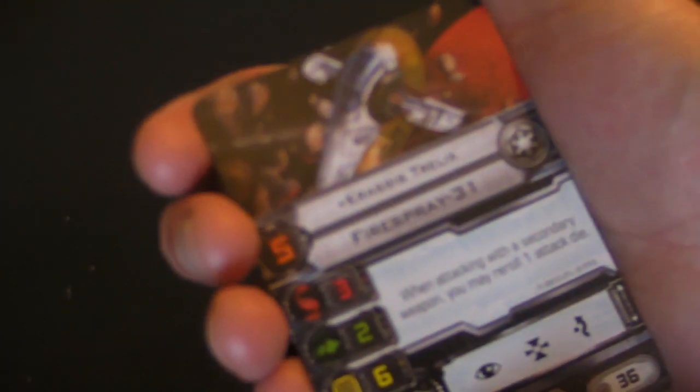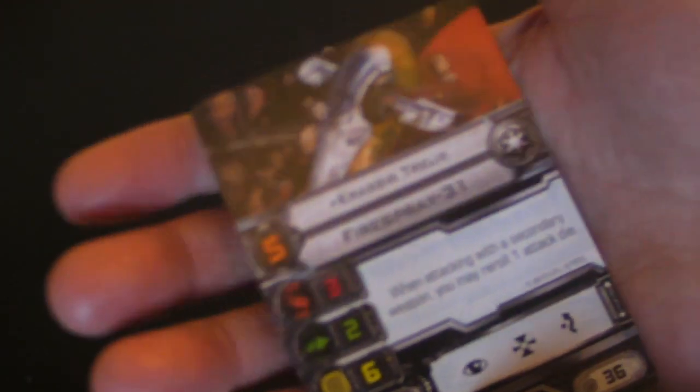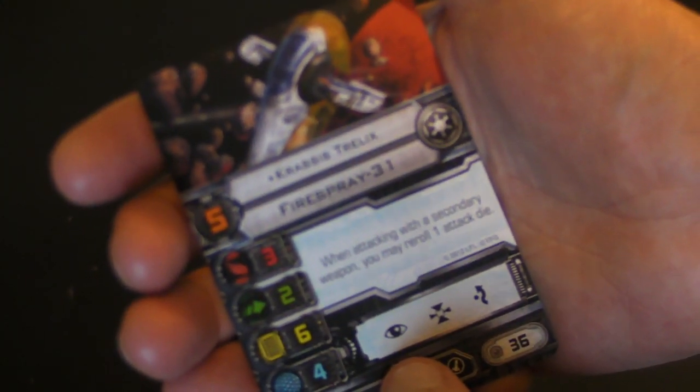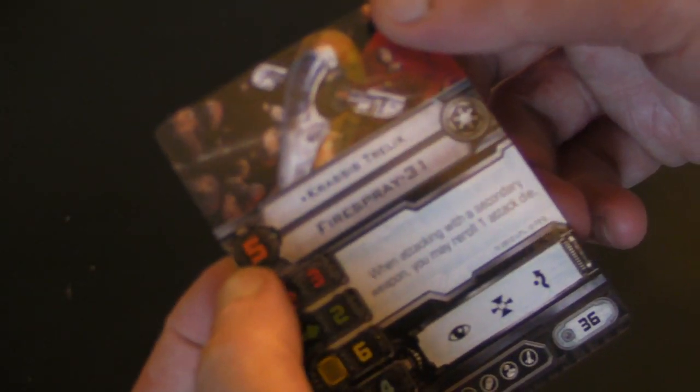And then we've got Crassic Strelix — I think that's how you pronounce it. Fans of the extended universe might know a bit more about him, including the correct pronunciation. His ability is: when attacking with a secondary weapon, you may reroll one attack die. He's got a pilot skill of five.